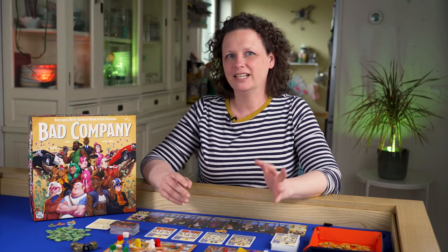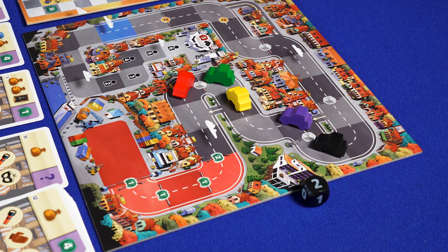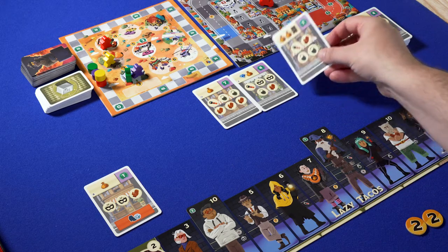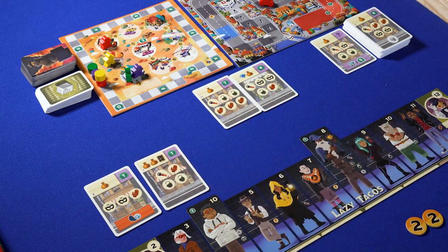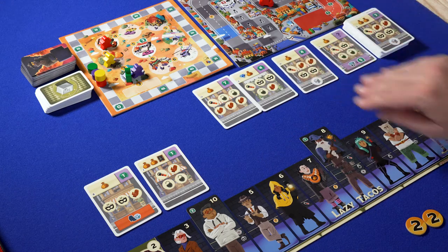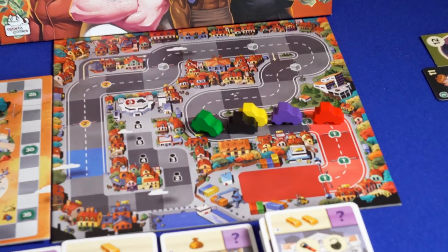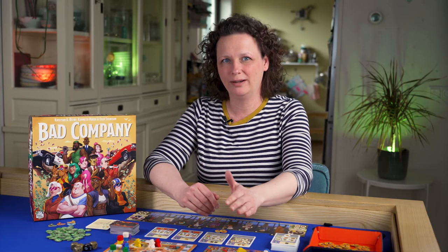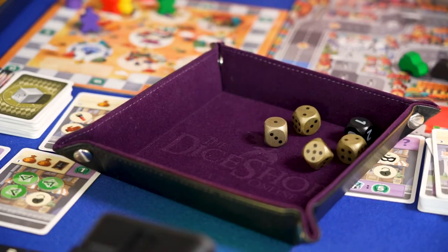When everyone has staged their heists, put the gang to work, and upgraded their members, it is time to move on. The boss moves the police car according to the black die, and starting with the boss, every player with fewer than two heists takes heist cards until they have two active heists. The market must always display five cards, so replenish it after each card that has been drawn. Now check if the end of the game is triggered: if anyone has six completed heists or a car has entered the red zone — including the police car — the next round will be the final round. If not, the next player clockwise becomes the boss and a new round starts.